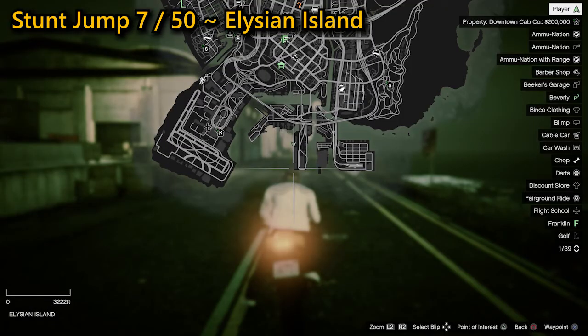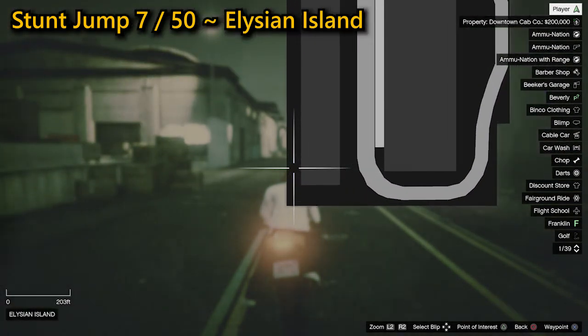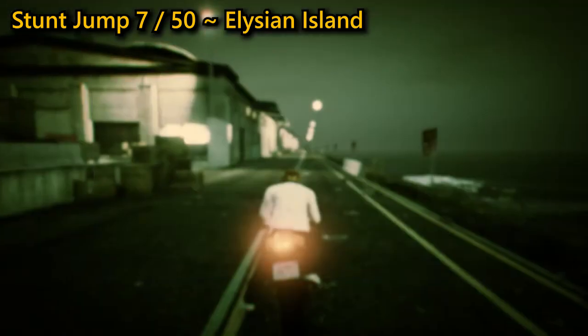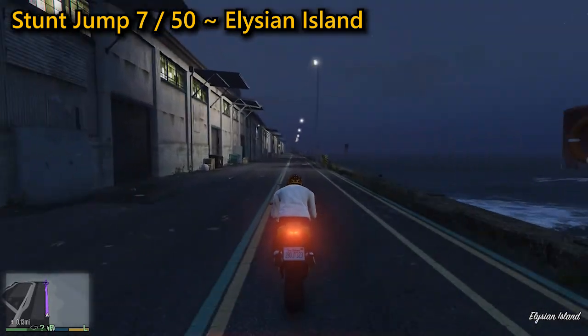Your seventh stunt jump can be found again on Elysian Island. You need to line yourself up allowing enough space to get some speed up, then race south where you're going to jump a ramp in the back of a trailer. Successfully land on the roof of the warehouse to complete this stunt jump.